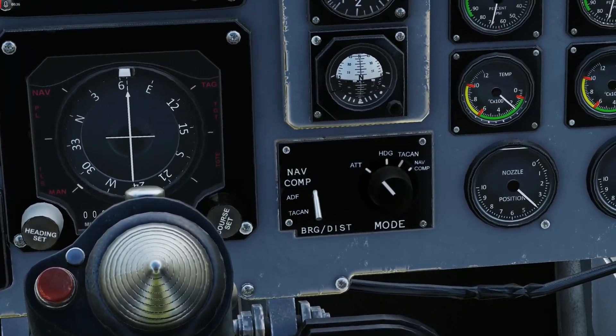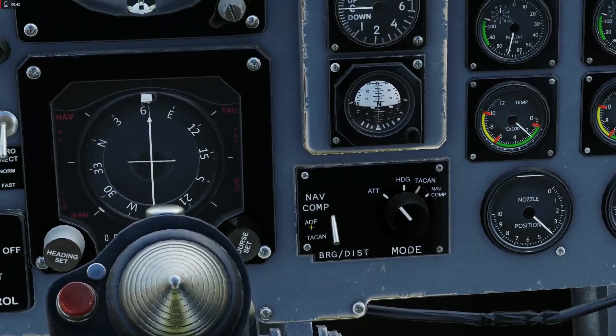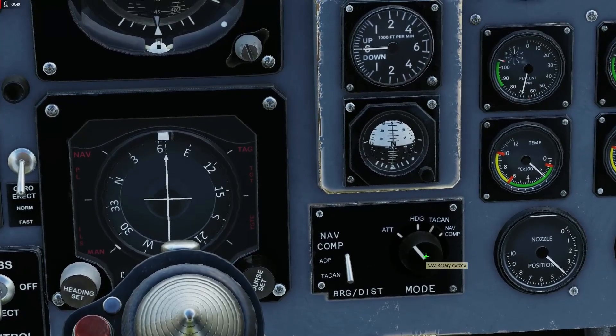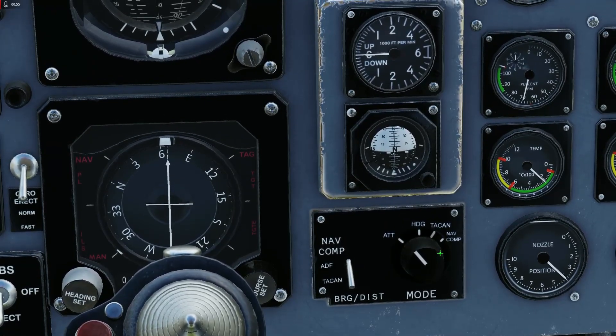This is the NAV console, the frontal NAV console, which is pretty important. On the left side you've got the navigation switch with three positions: TACAN, ADF, and NAVCOMP. On the right side you've got the NAV rotary with four positions: ATT, heading, TACAN, and NAVCOMP.